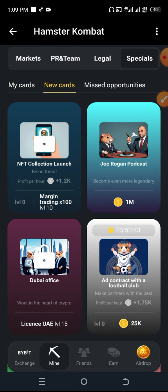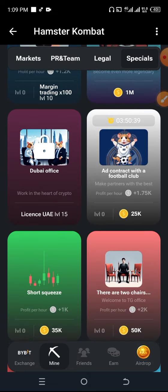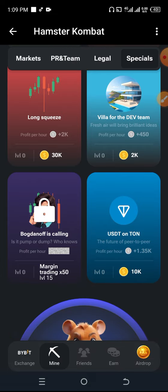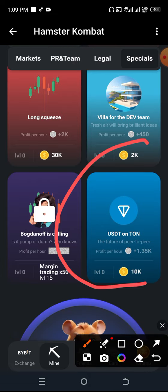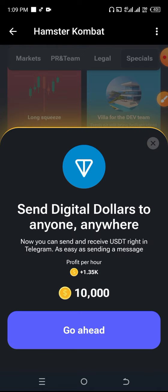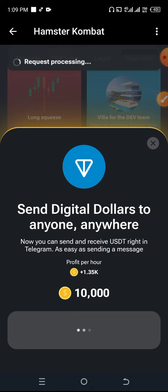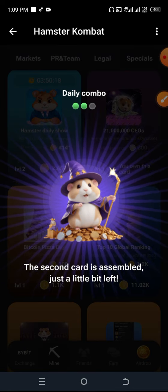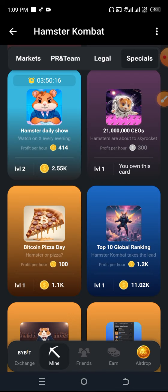I'm going to go back and see if we can find USDT under New Cards. That should be our second card — USDT on TON, right here. As you all know, they recently announced they are going to be launching on the TON wallet. I'm going to click on USDT on TON and click Go Ahead — and this is the second card for the day.